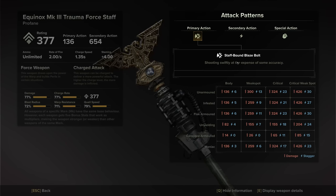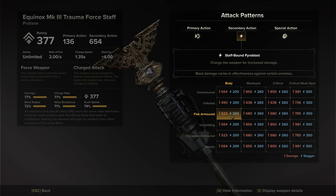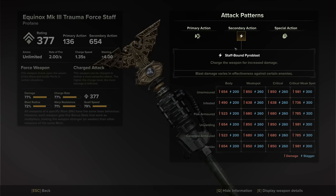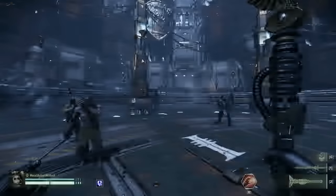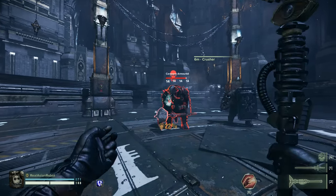The secondary action is generally best against unyielding and maniac targets, but does very well against armored targets and poorly against infested targets. Unarmored, unyielding, and maniac all take the same amount of damage; carapace and flak take the same amount. So in general, only infested has less damage from the trauma staff explosion. The special action is a melee strike with your staff — please do not use this in combat unless you're memeing on the lowest difficulty. Striking carapace armor does pretty much nothing.